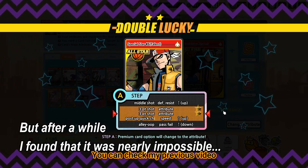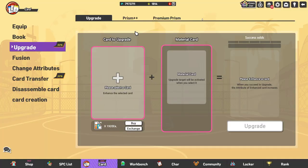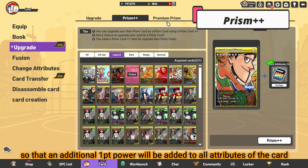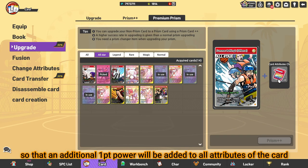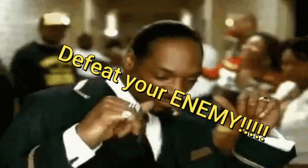You can check my previous video to know better on how it works and how much money I spent on the cards. For the final step, you can use a prism item to upgrade the card to a prism card, so that an additional 1-point power will be added to all attributes of the card. Congratulations — your cards are completed!